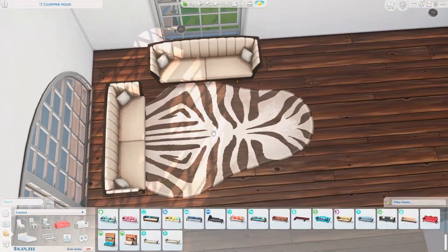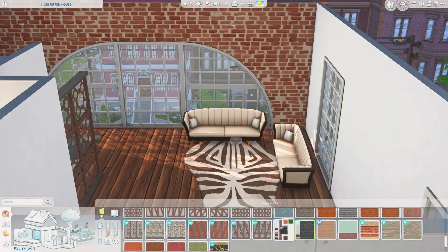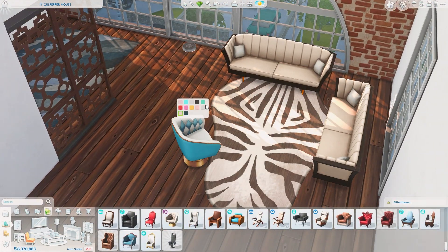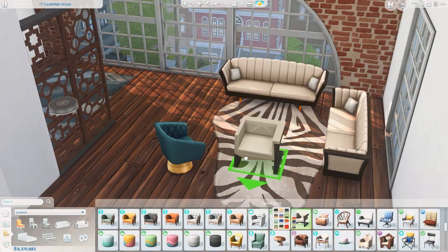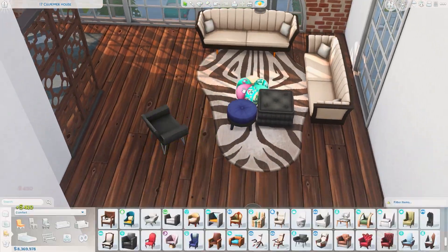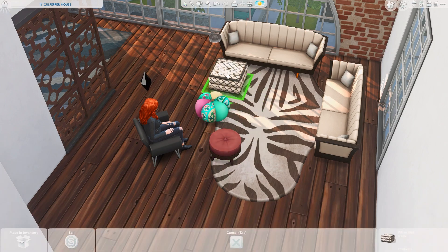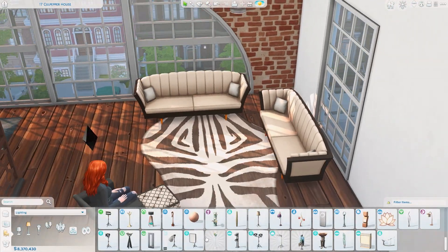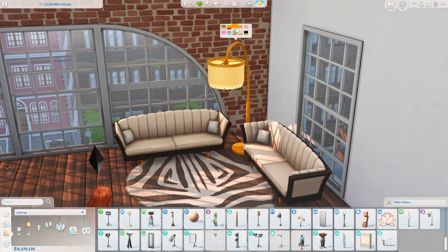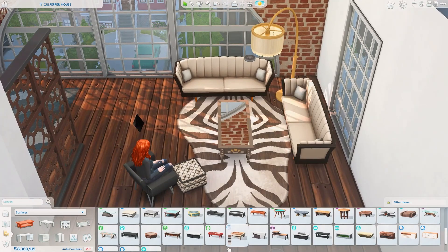I kind of decided to try out an eclectic style for this apartment for the interior. It's a difficult one for me — eclectic. I have a little bit of issues with it now and then, but you gotta practice to get better. So that's what we're doing today. I'm really hoping you guys like this. Even though it is eclectic, it's not for everyone. It can look a little bit messy. I tried to at least tie it all together via the color scheme — so we're going for a lot of neutral colors and then with pops of yellow, a little bit of blue, and also some coral.